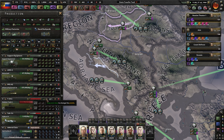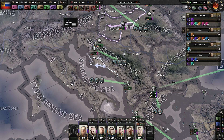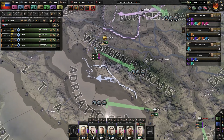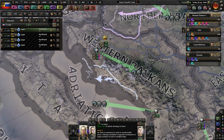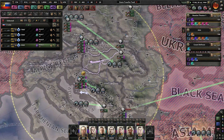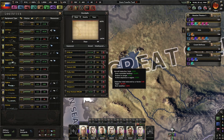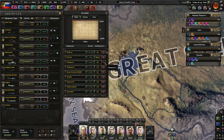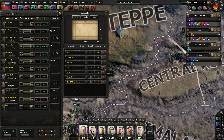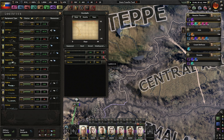We need to make more medium tanks. We need to be at war right now with the Chinese. You guys go here, you guys go here, you guys go here, and you guys go here. We've got a lot of infantry equipment that we do not need, and a lot of PPSh-41s.